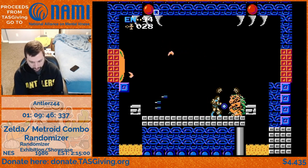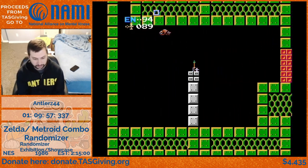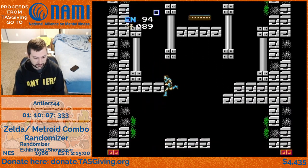Even though Kraid is definitely motoring here as he bounces back and forth - normally he does not move that fast in vanilla, obviously. That is all the improved Z1M1 boss logic. And there's another item - those are my silver arrows! We are a bow away from Go Mode in Zelda. Very nice.